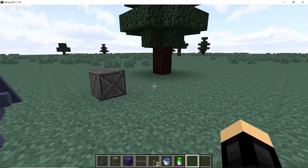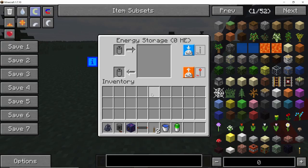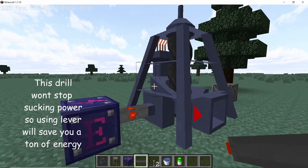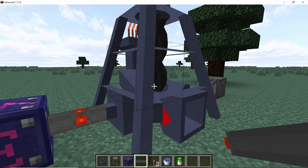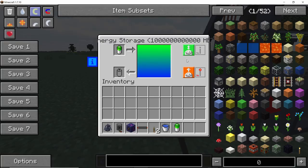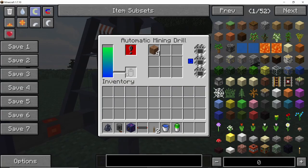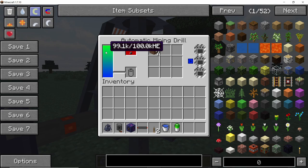In order to operate this drill, the first thing you need is to supply it with power, which you can do using an energy storage block and a cable. I would recommend using a storage block because you need a way to stop giving it power — if you continuously supply this drill with power it will never stop and just keep consuming power. I recommend making a lever setup so you can start and stop power supply as needed. With the energy setup going, the drill has already mined eight or nine blocks of dirt.